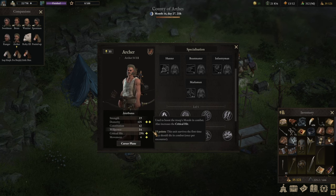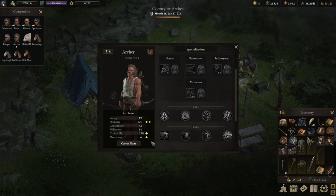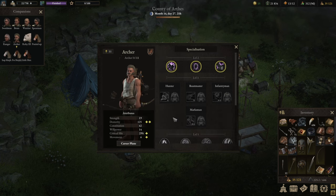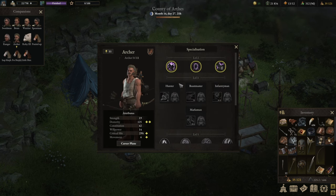For attributes, we want at least 15 Willpower, then roughly 14 to 16 movement to make sure the ranger can go far enough, and the rest goes straight into critical hit, as the ranger benefits a lot from that. Very straightforward build — the Hunter itself is great. A slight adaptation will be the Beastmaster, which functions just a tiny bit differently, but the Hunter build is super good.